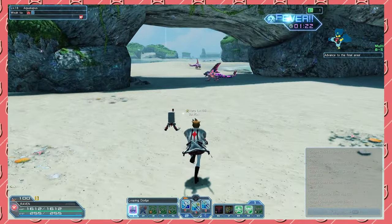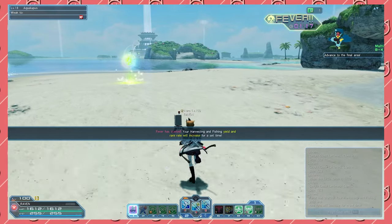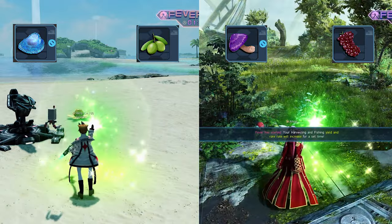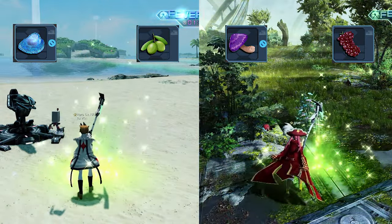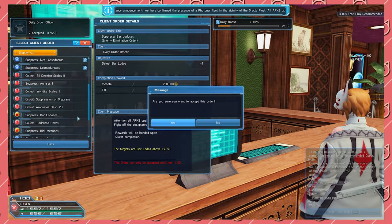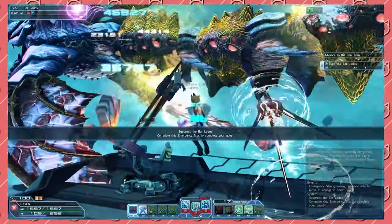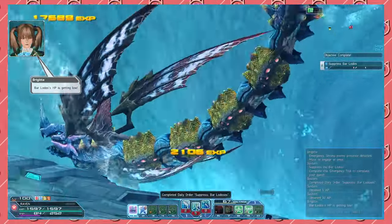You'll want to fish at a blue node until you get a fever, then gather at a green node until you get the specified items. You'll want to do this in two different areas — I recommend ruins and coast areas for your gathering needs. Alternatively, once a week there will be a Kill Balorodos Daily Client Order, which will award 250,000 meseta for defeating a Balorodos on Very Hard or higher.